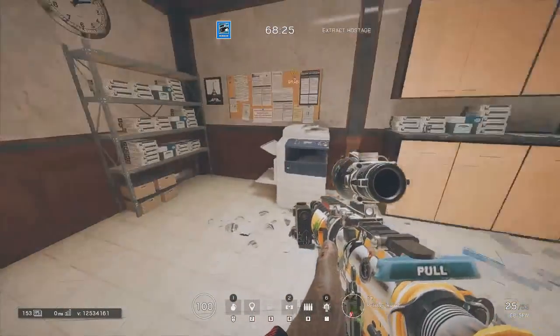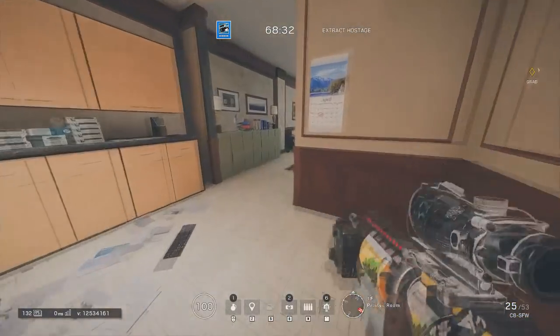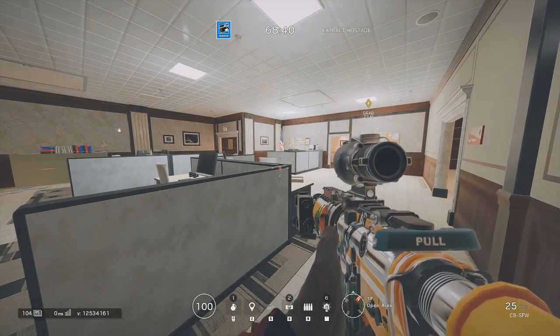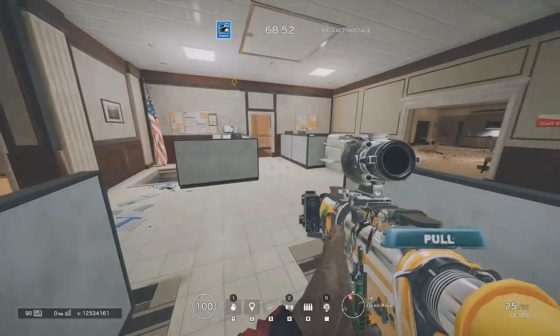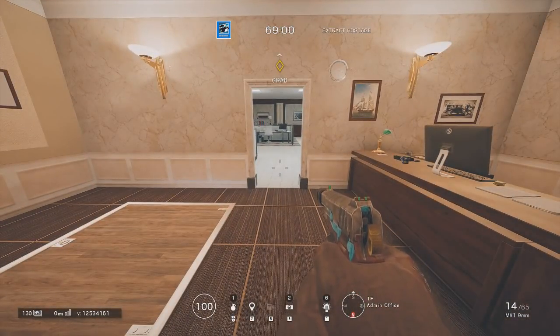Moving over here is the printer room. Occasionally you might hear somebody call it paper, but most commonly it's printer and you should call it printer. This room right here is just open area — if you just say open, 99% of people are going to know what you're talking about. There aren't really specific call-outs for areas in this room either, so use your compass. You can say under the hatch or northwest on the hatch. This room in here is admin office on the compass and you can call it admin. You can also call it small office. If there's any confusion, just say small office by open area.